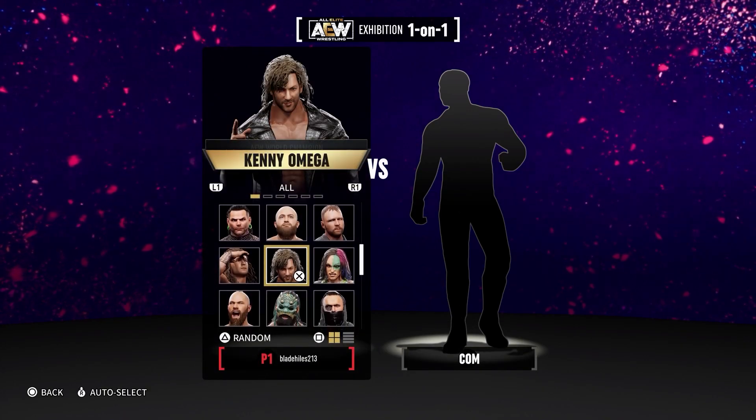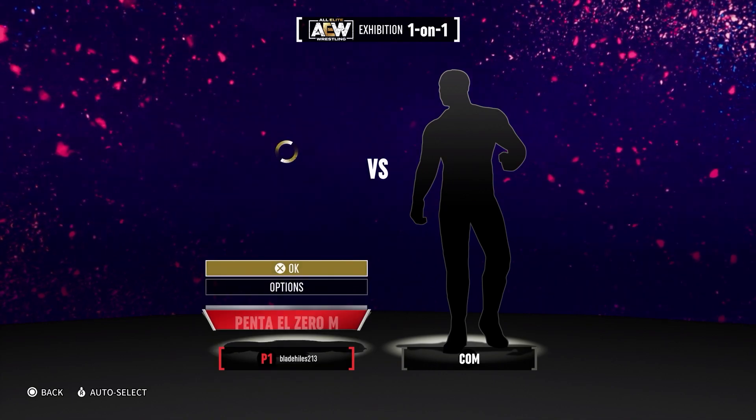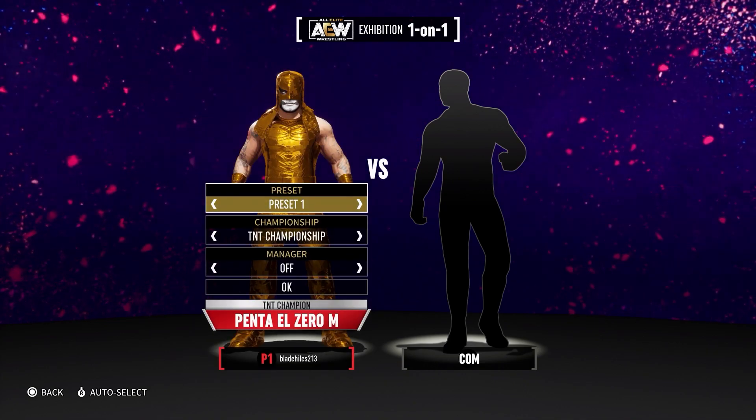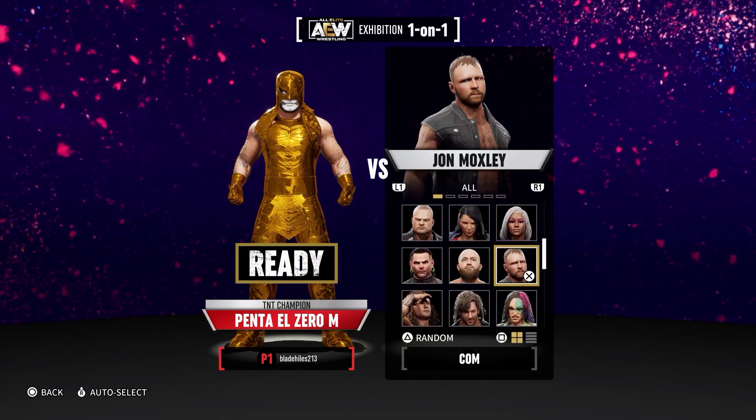Anyway, I want to show you that I do have it. I have it for Kenny Omega too, but I didn't equip it. As you can see right here, I got it for Penta. You want to go to Options, and once you get this — boom — you got the gold attire, which is awesome. I'm so excited for that.